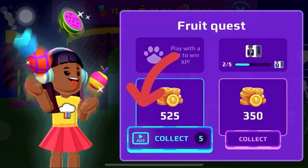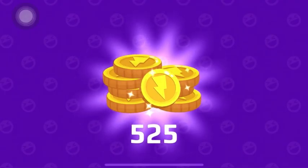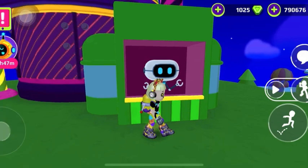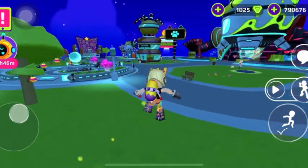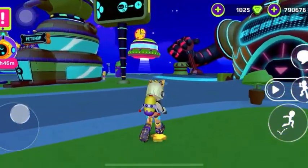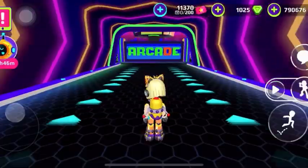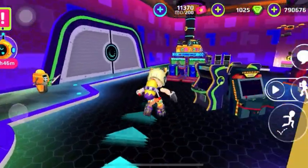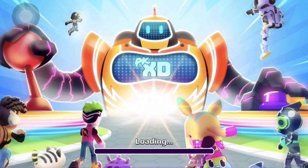When you complete a game, don't forget you need to press the ads and you will get 525 coins — that's a lot. There are also a lot of ways to get coins. You can play the pizza place game, serving the pizza, because it is unlimited — you can play it any time. It only gives you 150 coins if you complete it, which is not a lot, but you can play it every day, every minute, every hour without having your tickets run out.